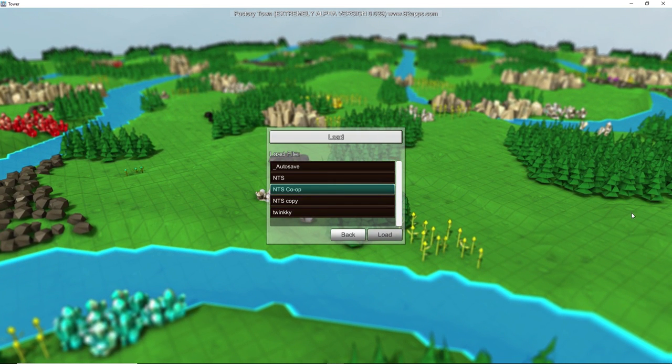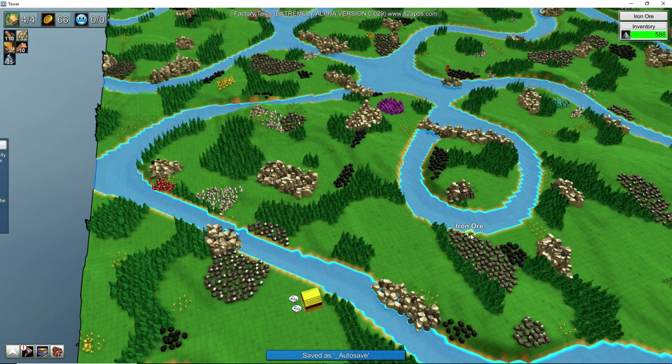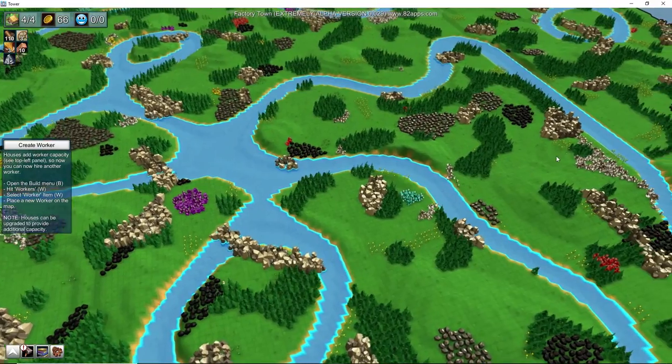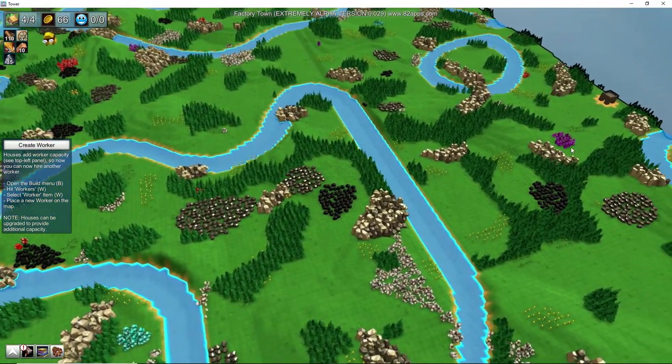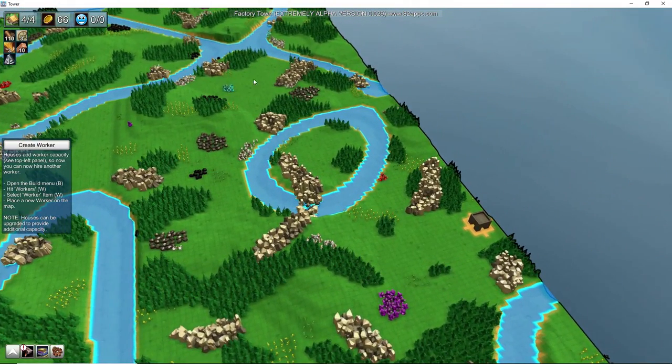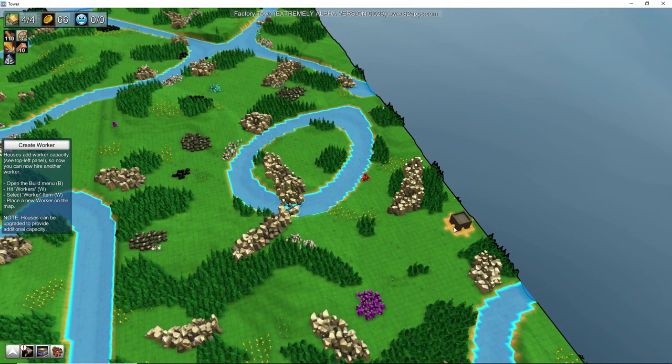We'll load up the game and give you a better explanation of what we're doing. We started off by building a bit of a base just to build up to being able to build a barn each, and that base is just going to stay there out of the way — it's not to be used.